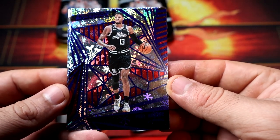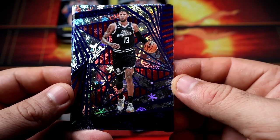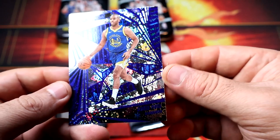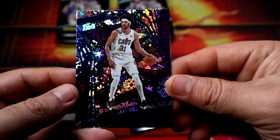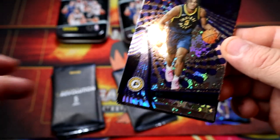We'll go back to the base — I believe we have Paul George. Nice there. And an alien card. Alright, come on, no rookies out of this pack.